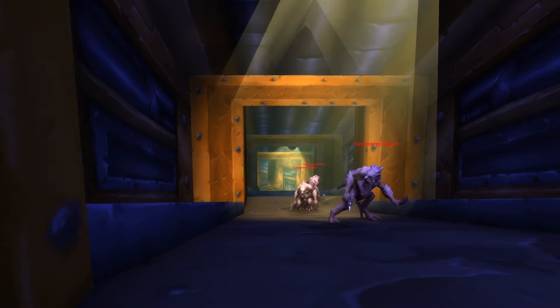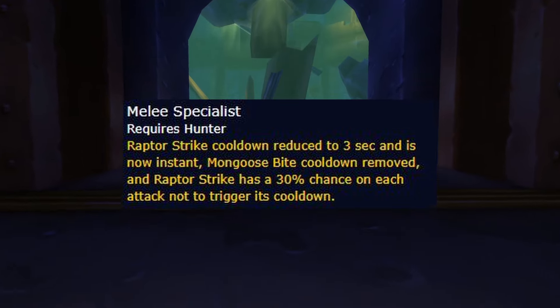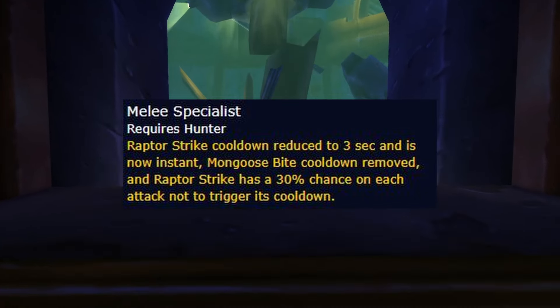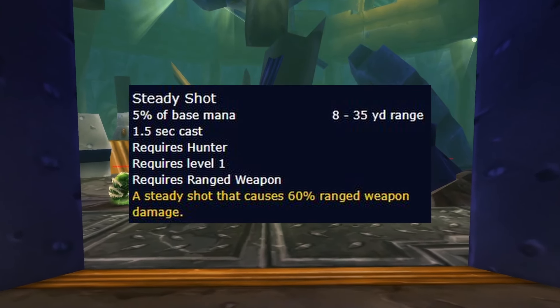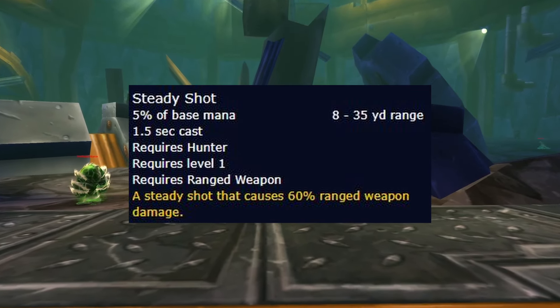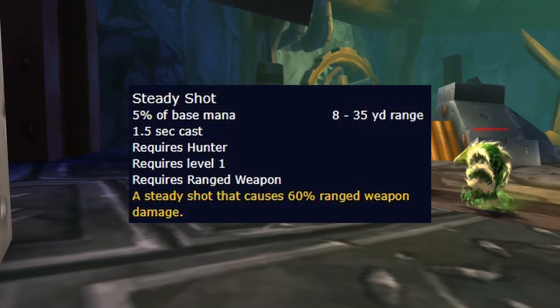For the waist rune, you have two choices. Melee Specialist is the ideal option assuming you melee weave, and it should be quite powerful. However, if you just want to play a full-time ranged hunter, then you can opt for Steady Shot. While not the most powerful rune, especially only at 60% ranged weapon damage, it will be a good filler ability.